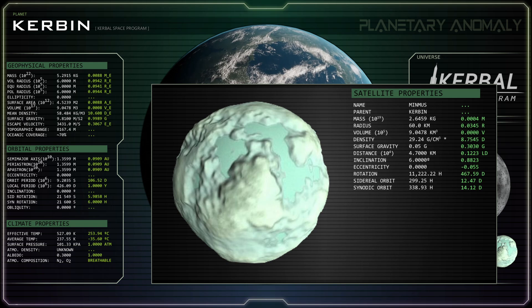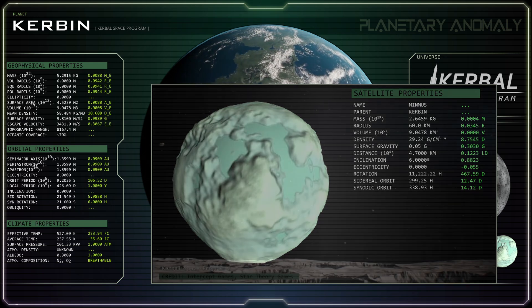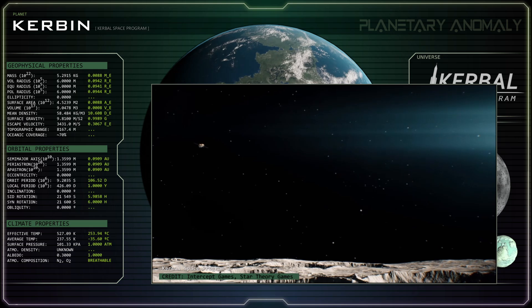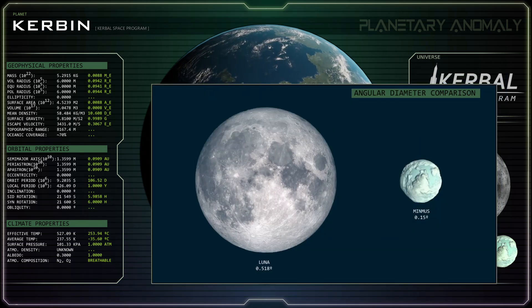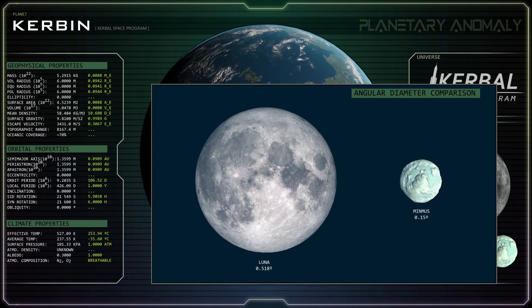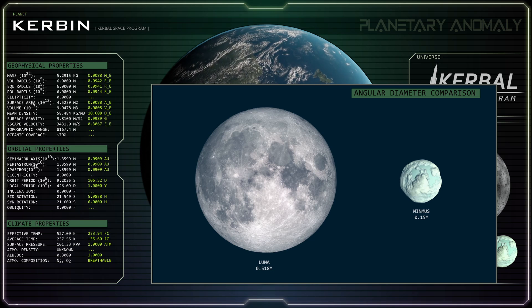Another way in which Minmus differs from its sibling moon is in the tilt of its orbital path, having an inclination of six degrees relative to Kerbin's equatorial and orbital plane. From the surface of Kerbin, Minmus would have an angular diameter of approximately 0.15 degrees, appearing less than one-third the size that Luna appears in Earth's sky.